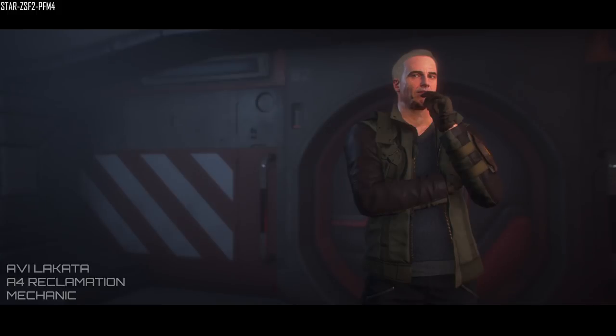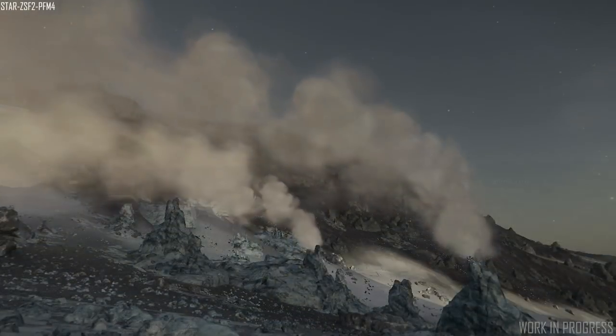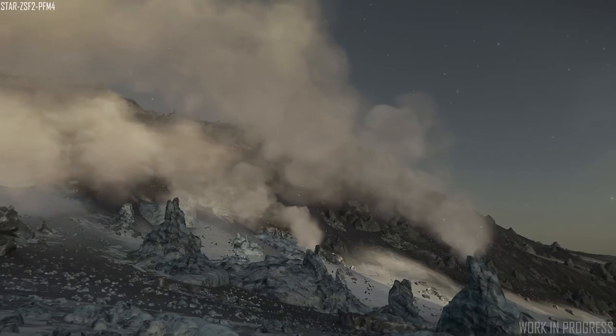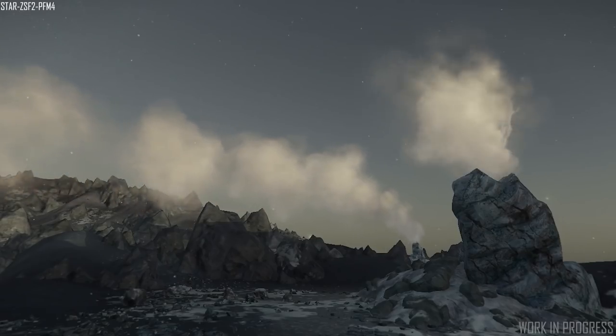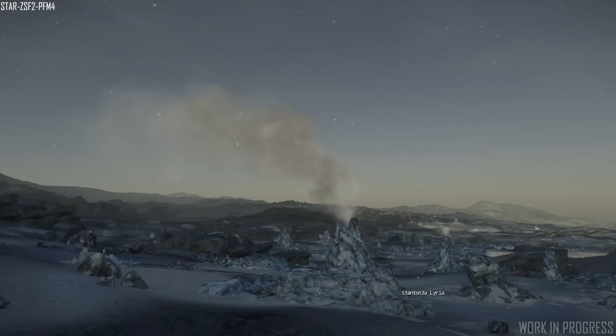For the last bit of Around the Verse, we looked into Liria, a moon of ArcCorp. They're working on the snow visual effects and the geysers found on Liria. The effect is made up of steam and water, and due to the temperatures of Liria, the droplets of water pushed out of the geysers instantly freeze and turn to snow. This effect needs to work with all kinds of environments and weather types like wind, and they want it to look a little different to geysers we see on Earth to add variety.